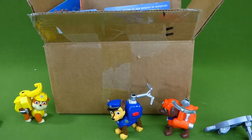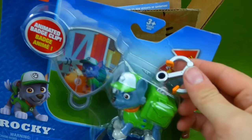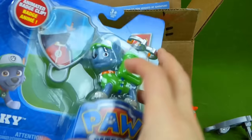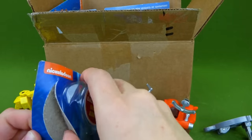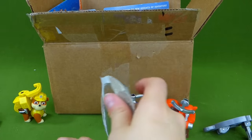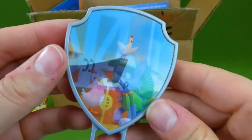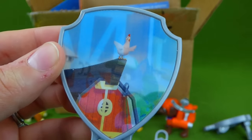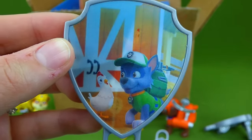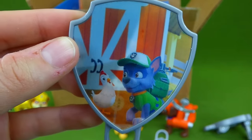I wonder what the other pups' hooks will look like. Who else is in here? Rocky! Green means go, and that is a really cool hook — it looks just like his tools. What's his mission? Oh, it looks like it's Chickaletta! She's on top of the barn — but Rocky saved her. Good job Rocky, way to use your new pup pack!